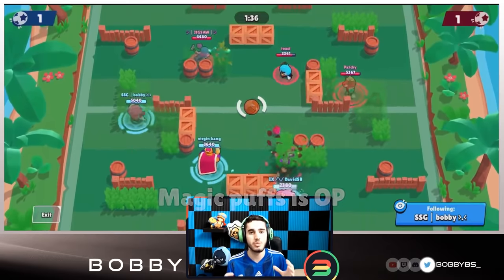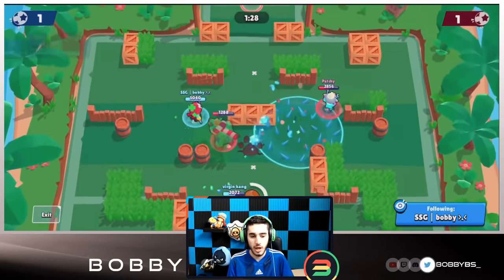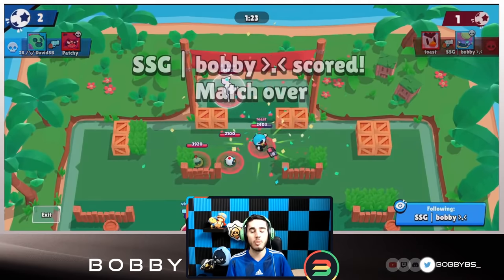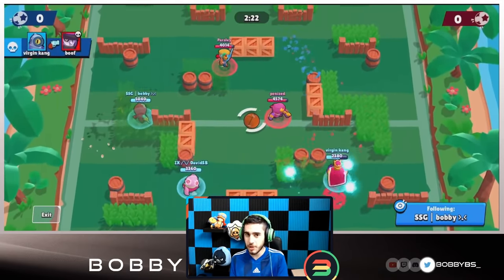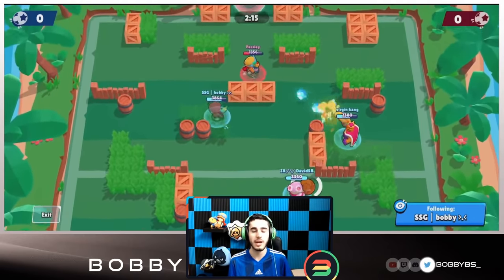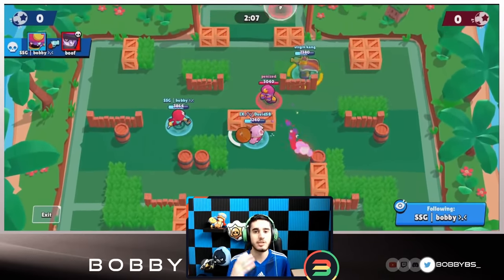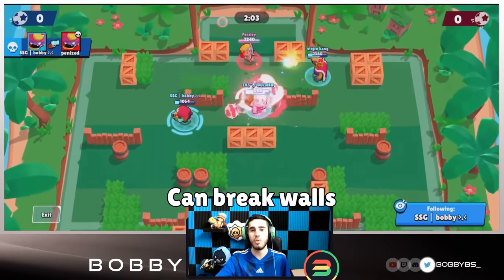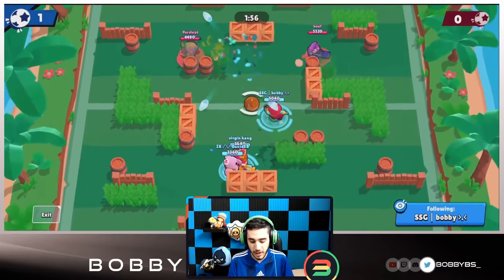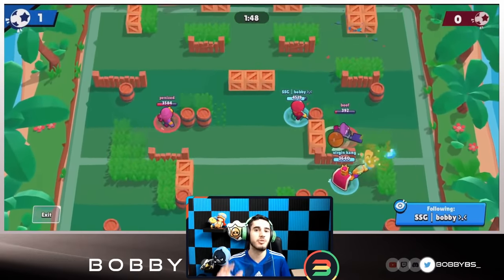Having constant 400 heal per second for your teammates is really good. Gene is a great defender — his pull is really lethal and opens up a lot of defensive plays. He's also extremely good on offense: if someone is playing goalie and your teammate has the ball, you can use your super to pull the goalie away. He also has the wall break ability — you can pull someone and walk any direction to break whatever walls you want.